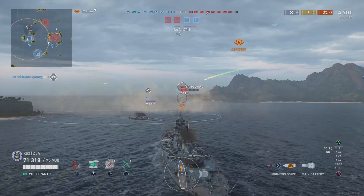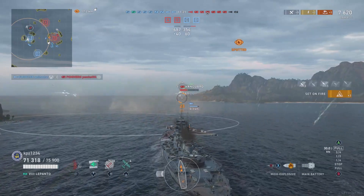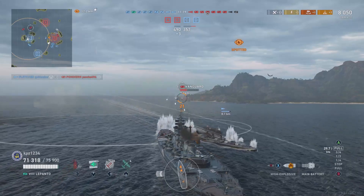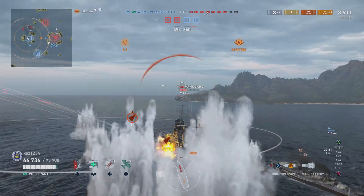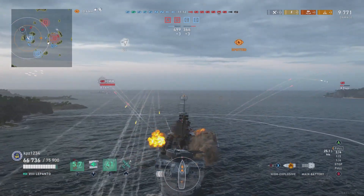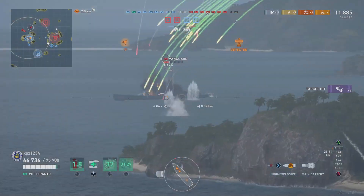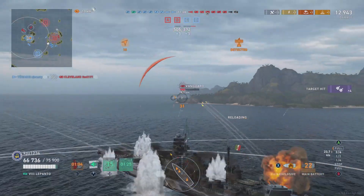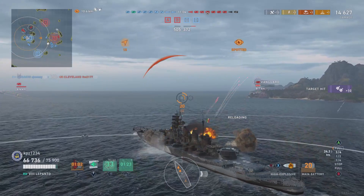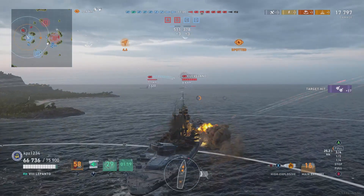One thing to note: Italian HE has a low fire chance. We do set a fire there, but it's definitely up for debate whether you want to run HE. As you can see, the turrets get knocked out very easily — we'll cover that in the port review. Very squishy turrets, generally squishy armor for a battleship. You make up for that with SAP secondaries, which as you can see are taking no shorts.